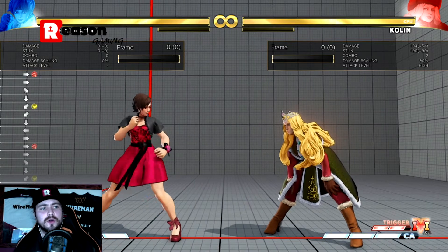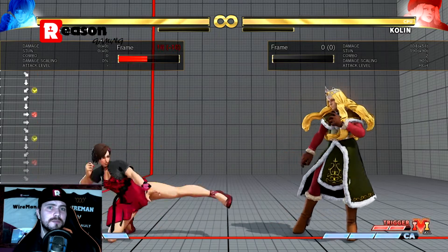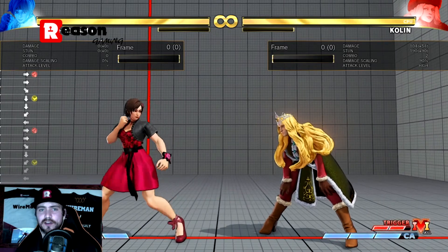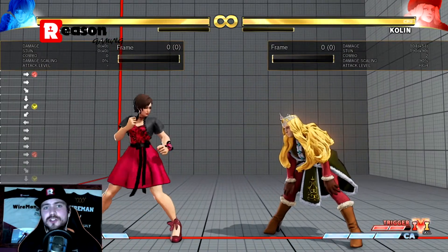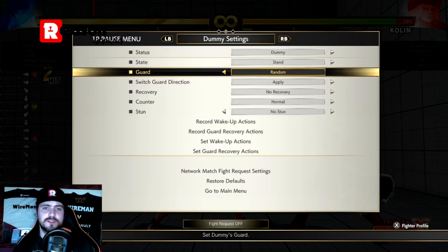Buffering here means just doing the quarter circle motion immediately after the medium kick — you'll have to get some muscle memory to remind you to let go of it quickly. What that means is you can do the entire cancel into the fireball in neutral, and if it's going to miss it's not going to release the fireball at all. However, on impact you will get the fireball every single time. You can set the practice dummy to random guard and get into the habit of doing crouch medium kick, quarter circle forward, and either pressing the heavy punch or not depending on whether it hits.